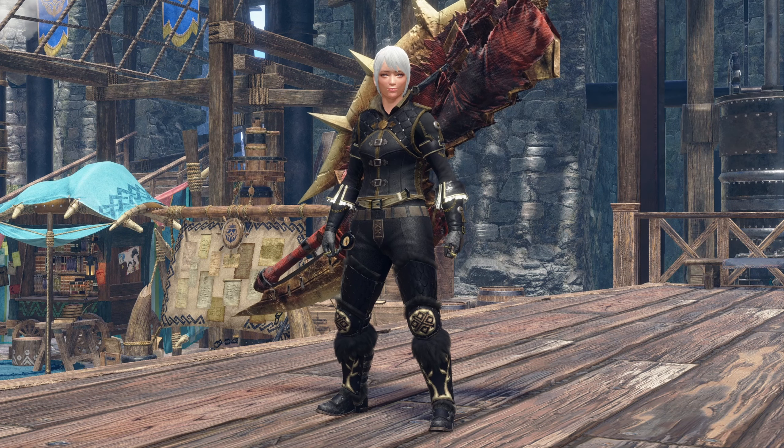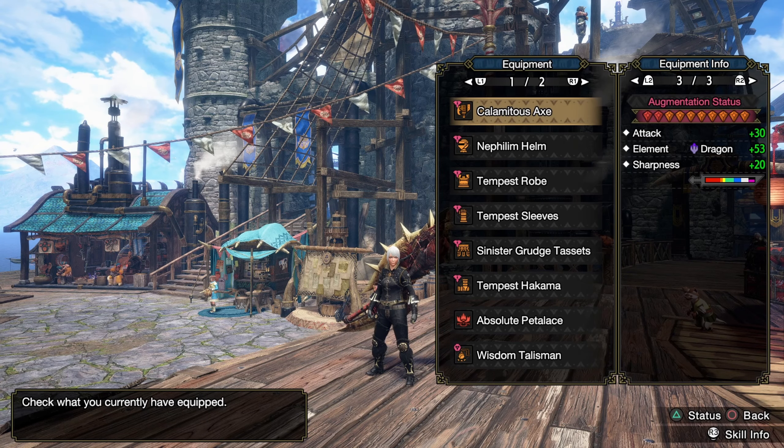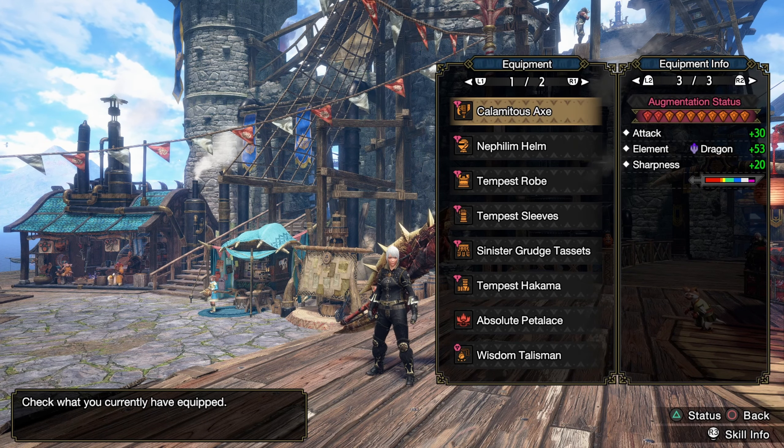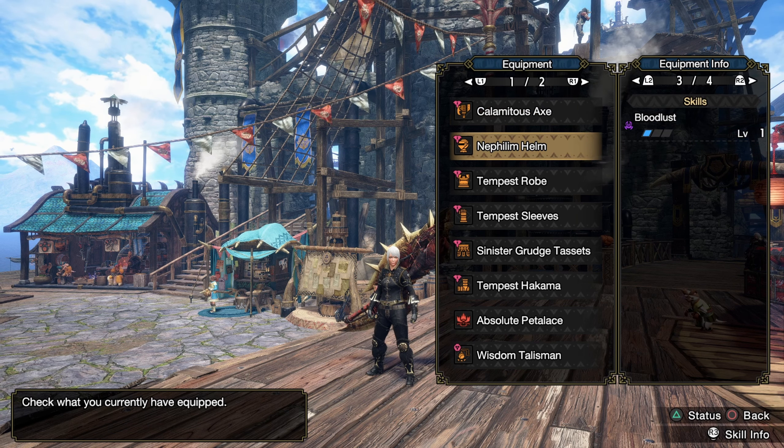Hello everybody, my name is Parak, and in today's video we're going to continue working on the ZSD spam build. I did change around a little bit this time — I put on an augmented weapon, because I've augmented my dragon weapon for a full element.